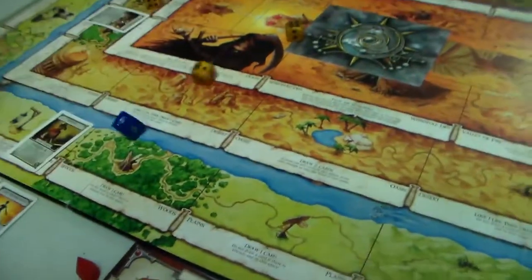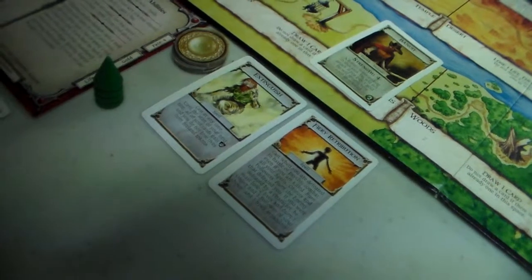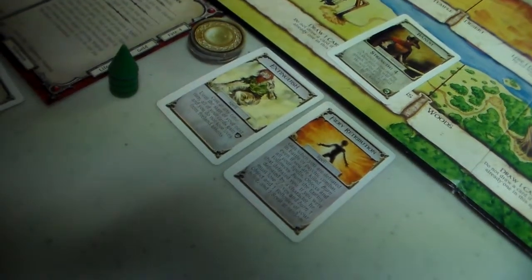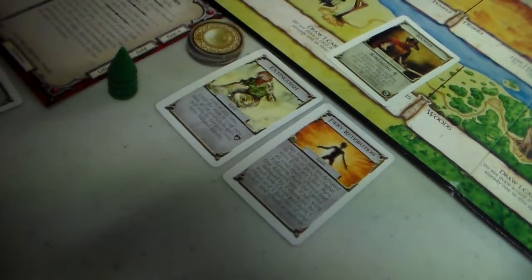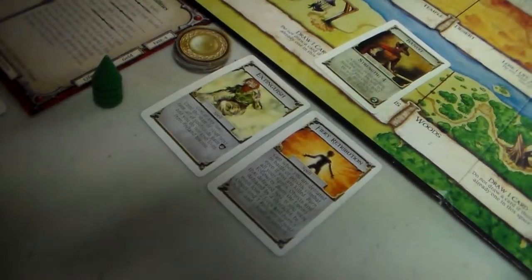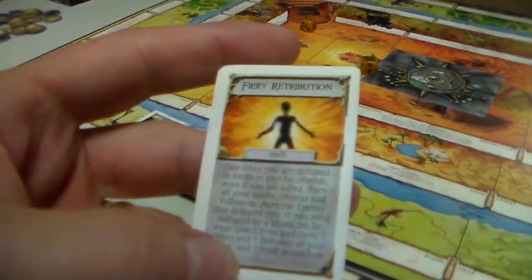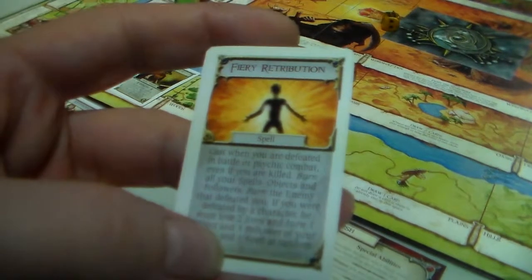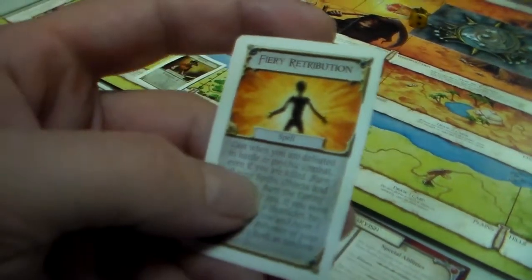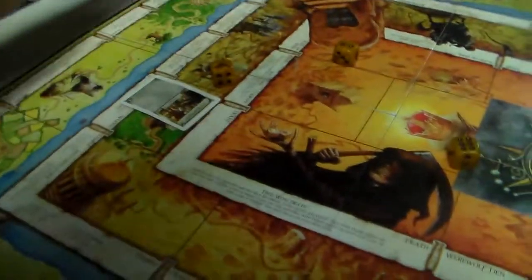Gin Blood faces the demon but loses. However, his special ability triggers — when defeated or bound, even if killed, he burns all his spells. He casts his Fiery Retribution spell, burning the enemy's spells, objects, and followers. He lost one life but got that demon off the board.